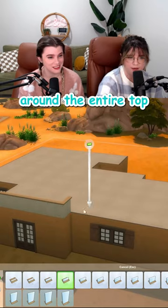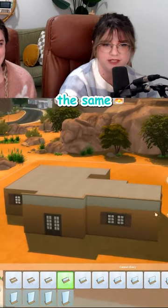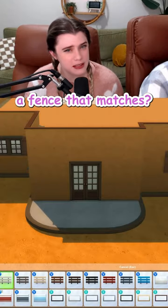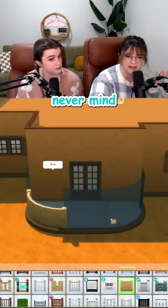I'm gonna add this half wall around the entire top and then just use the same wallpaper up here. It's too bad half walls don't curve. Is there a fence that matches? Honestly, what are the chances? Never mind, it's meant to be.